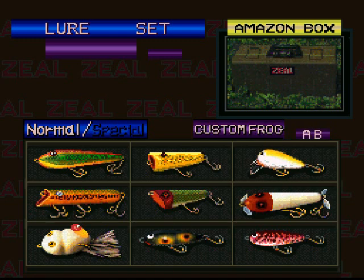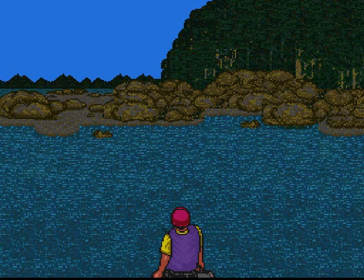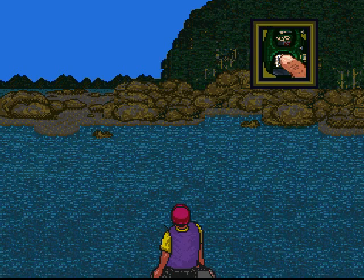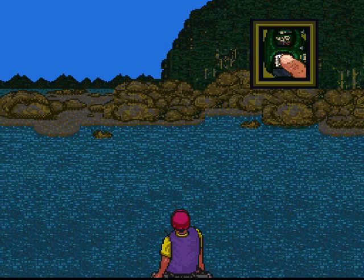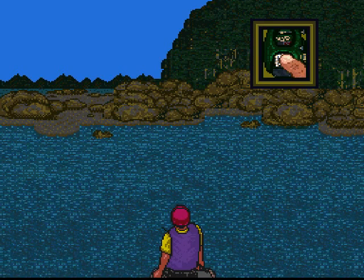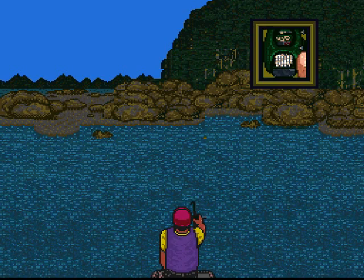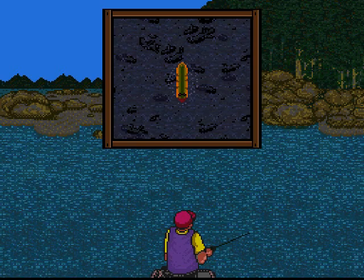In this game, casting requires you to press two or three buttons in a certain order to actually release the lure. It's kind of a mish-mash of different directions, along with the A, the B, and the R button. Every time you cast, you have to press B, and then hold down A and R, and right, I believe — right, back, or left, depending on which direction you want to toss the lure.